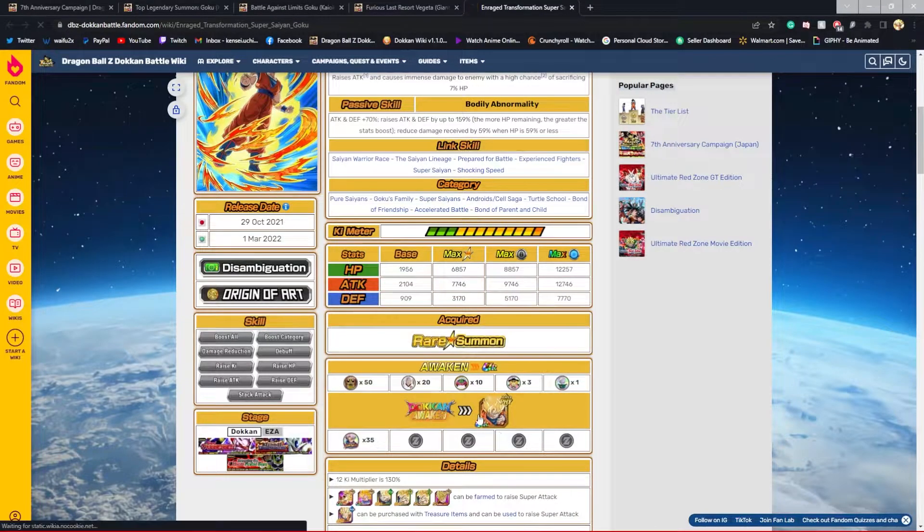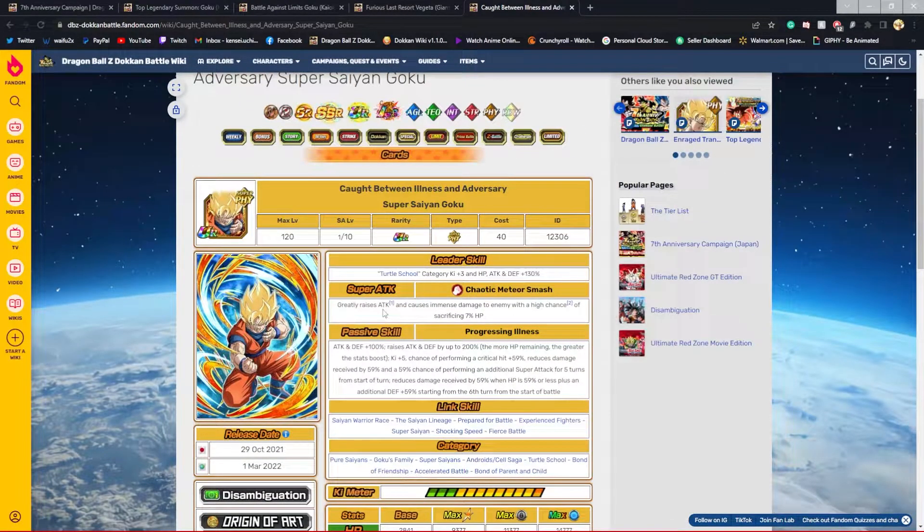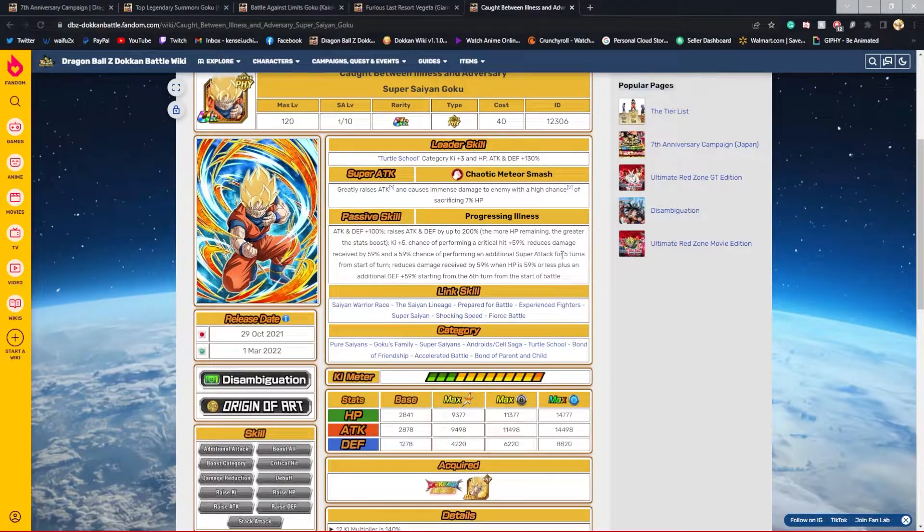The standout non-LR unit on this banner is definitely the physical Hard Virus Goku, which is actually fantastic. He stacks his attack greatly at 50%, and has a high chance of sacrificing 7% HP — so it's a risk — but he does a lot overall. I definitely want my first copy of this Goku if I pull on this banner, but most likely I'll keep my rainbow tickets for the same force banner since I want one more dupe of those.